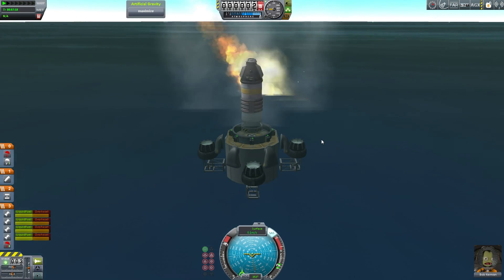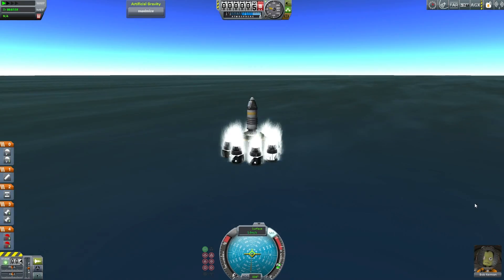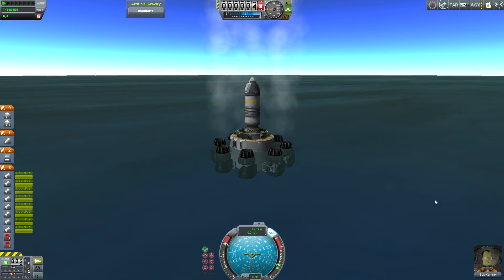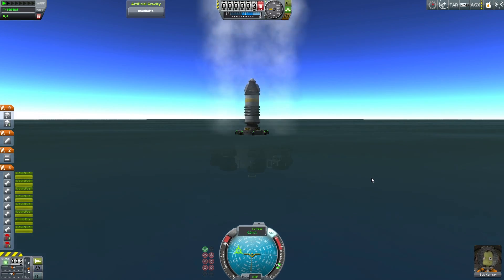Clearly I need some more engines on this thing. Okay, this is submarine Mark Two. We now have eight engines on this. Light them up and throttle everything up. Now this should work — this should go down twice as fast, although it wasn't actually going very fast, so twice zero is zero, right?